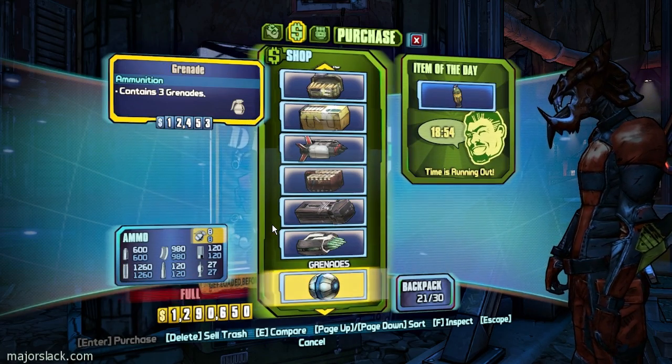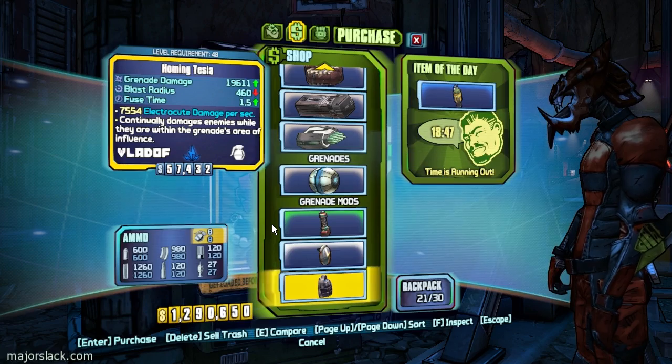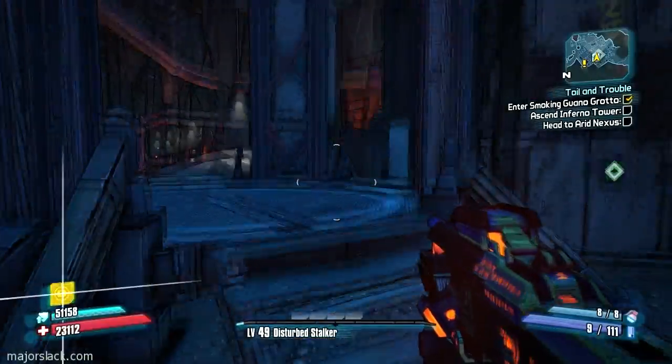Caveat emptor — now it's ambush commander time. What's your story? Sticky Lob singularity with a long fuse time — forget it. Homing Tesla — got a better one. Transfusion — got a better one. Bouncy Mirv — nothing exciting there. That is that.